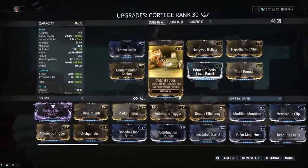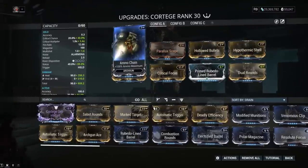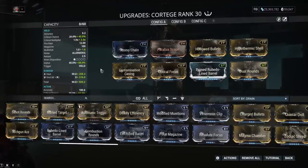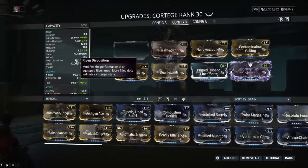For the build, we're running Hypothermic Shell and Contamination Casing for viral and heat, which synergizes with the weapon's innate heat damage. Critical Focus gives crit chance and damage while aiming — it won't work with the grenade launcher but helps the beam. I also threw on Ammo Chain because I didn't feel this weapon was worth putting more forma into — one forma should do.